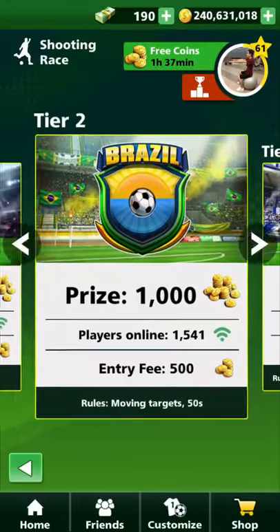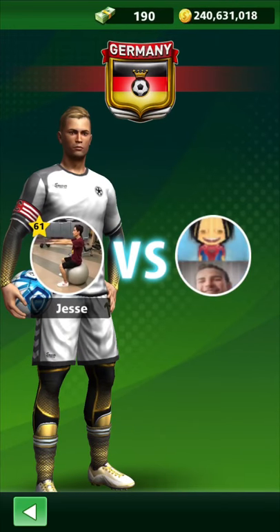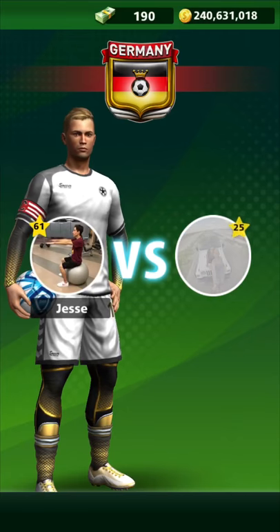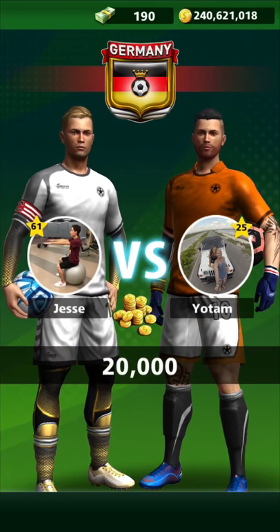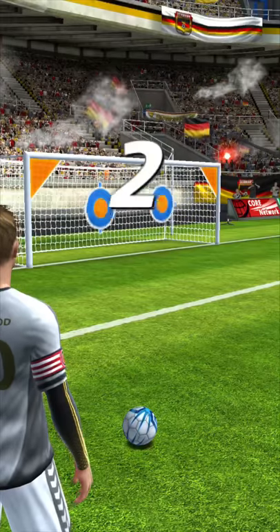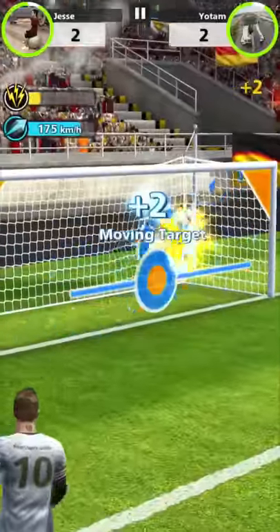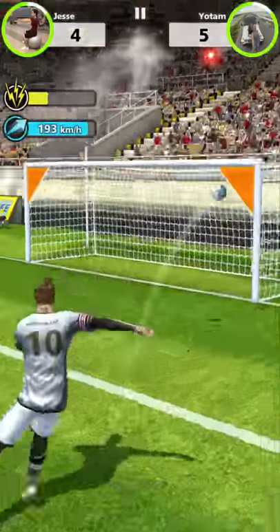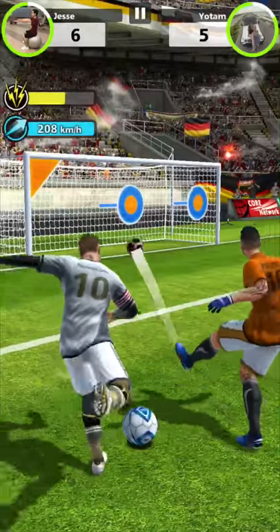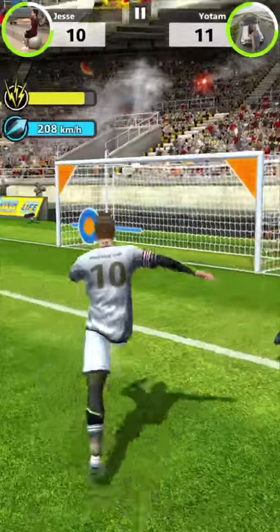But let's go into Shooting Race now. We just did Tier 4 free kicks, so let's do Tier 4 Shooting Race. Going into Yotam, level 25. I'm going to go for the right one. Hopefully I beat him to it — they didn't go for it. Got that. Let's go up there. How are they in front of me? Seems like a pretty good opponent, actually.